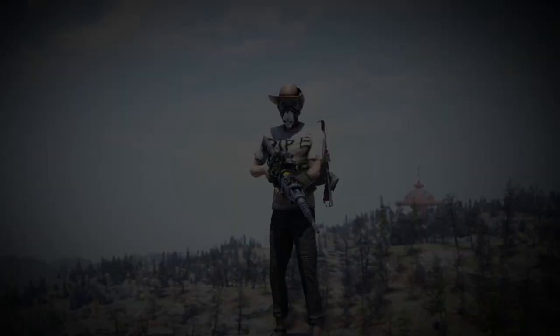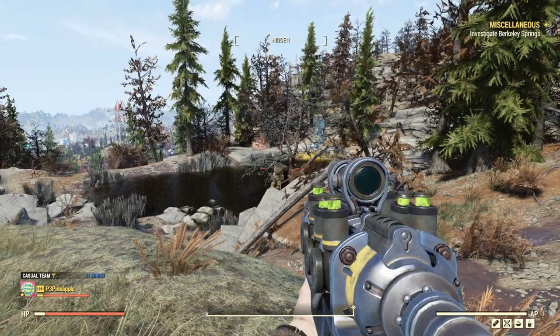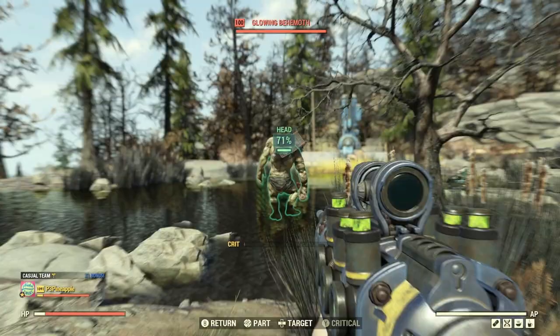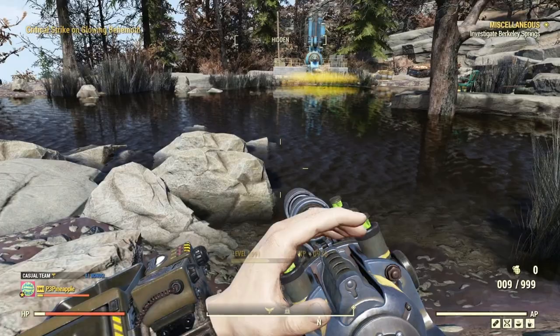Now that we've covered your special stats, perk cards, and mods for the gun, let's go and test this weapon out on some of the enemies that Appalachia has to offer. Our first test subject today is going to be Swan the Behemoth. Let's go down and see how he's getting on today. Going for the head — and he is gone. You are now just a green glowing pile of goop.